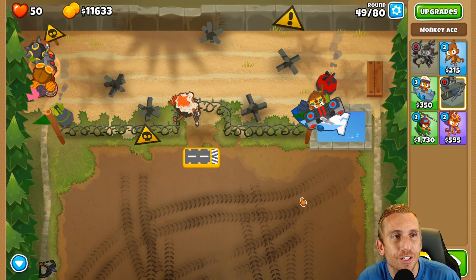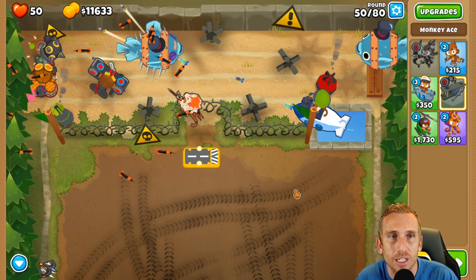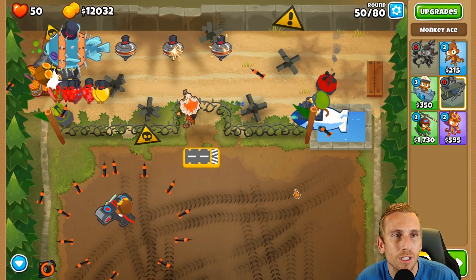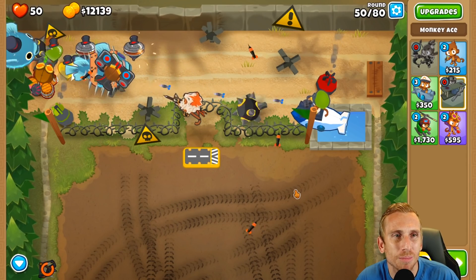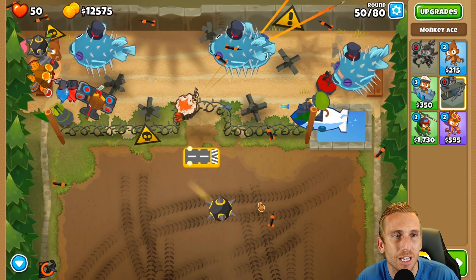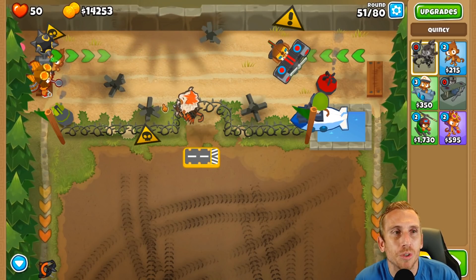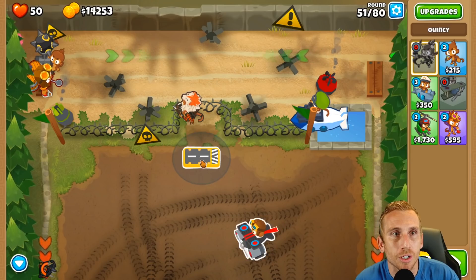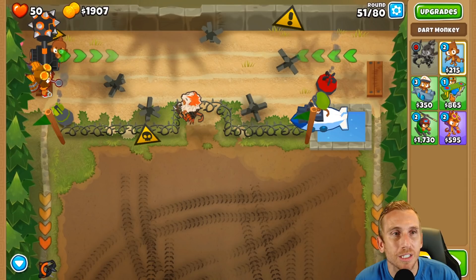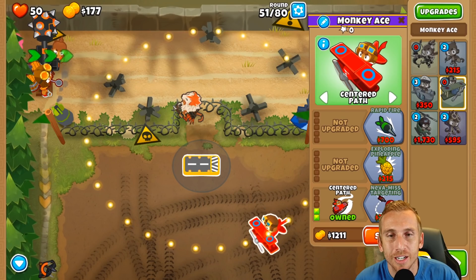We are going to have to use an ability on round 50 because I know it's going to get a little crazy. As soon as the Moab is in range, hit that first ability, just like last time. There we go - we got both popped. Now the juggernaut cleans up everything else. The next round is full of camos and we can't handle it too much, so we're going to sell the dart and buy the plane back - buying and selling, but it does help.